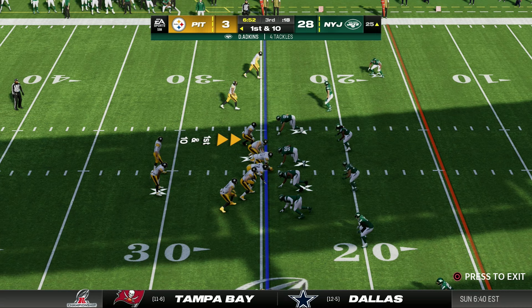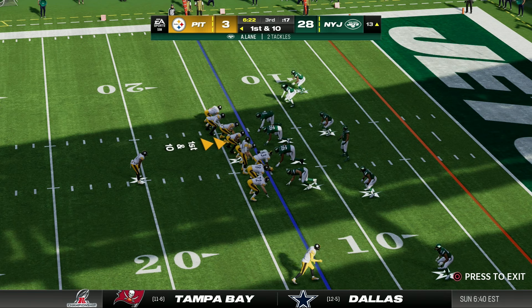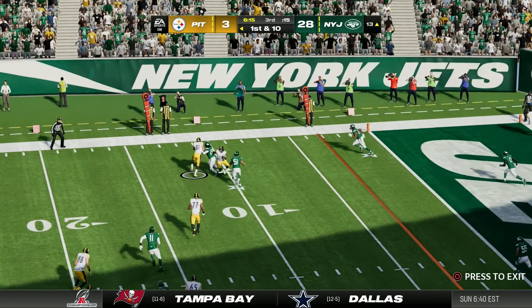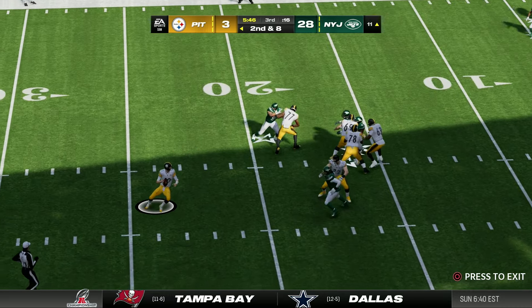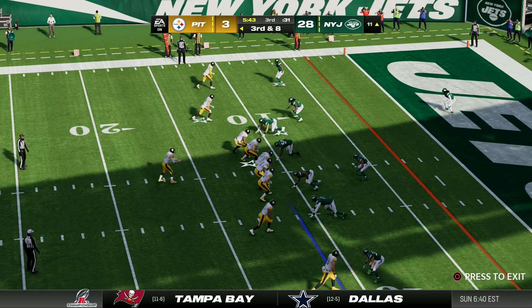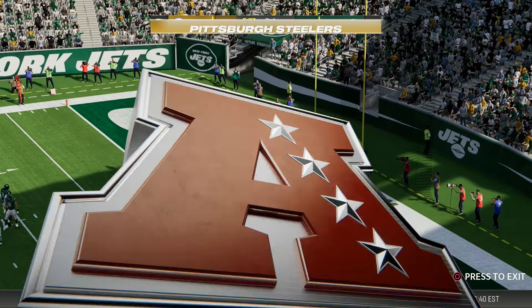In the second half the Steelers get the ball first and have driven to the Jets 25. A quick throw to the outside gets a first down to the 13. From under center Jones fakes to Najee, throws to his tight end for just two yards. On second and eight Jones rolls out and throws it away, and on third down he throws it through the back of the end zone again. Down by 25 they settle for a field goal — 28-6.